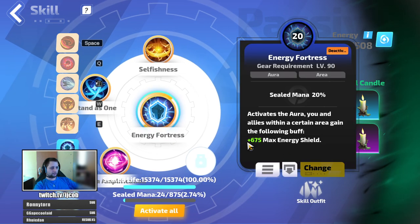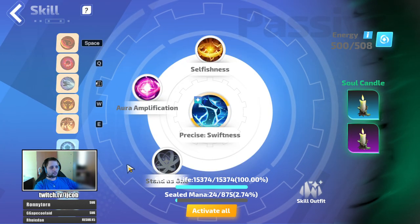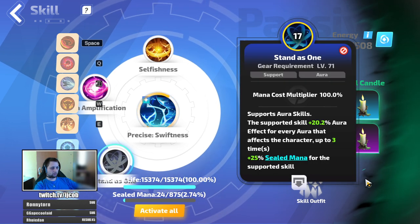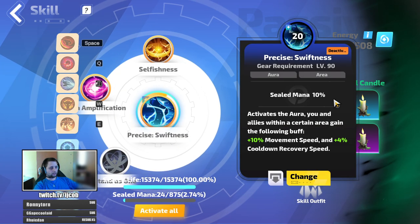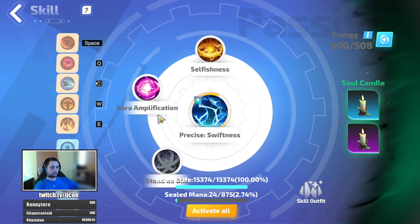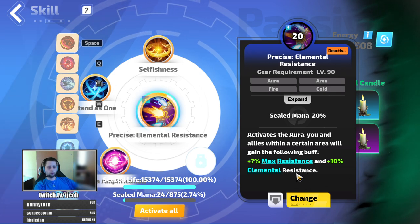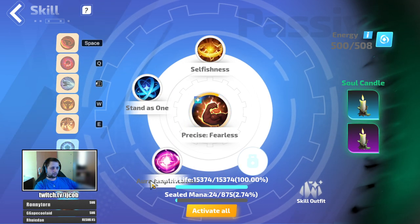First aura: Energy Fortress or Steadfast, depending on which setup you run. With Eternity you use Energy Fortress; with the normal amulet you use Precise Steadfast to get the armor. Second aura: Precise Swiftness. We don't have enough aura sealed mana mods to run another 20% aura, otherwise I'd run Steadfast instead. The 10% sealed mana aura gives some movement speed and cooldown recovery speed, which helps you blink more often and cast your buffs more often. Third aura: Precise Elemental Resistance, which gives you more resistances for more life from your hero traits. And the last aura is Fearless.